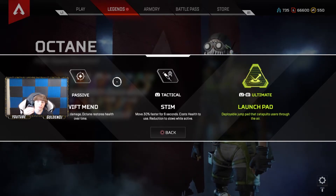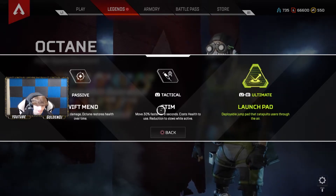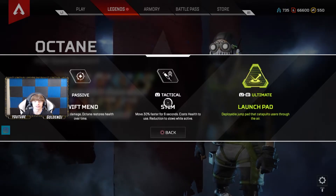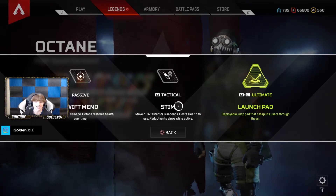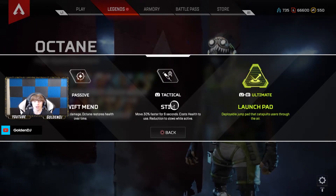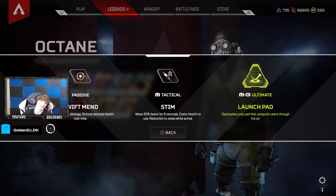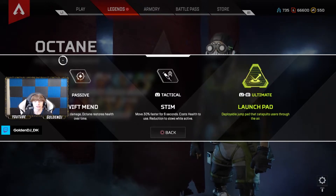Swift Mend is perfectly paired with the tactical Stim Shot. You're able to pop the Stim Shot literally every second — it has a short cooldown, you pop it, you run 30% faster for six seconds, and the cooldown is ridiculously fast. It is taking up 10% HP per use, but with the passive you're gaining 1 HP every two seconds, so your HP pool goes up pretty quickly.